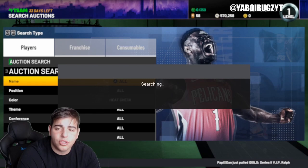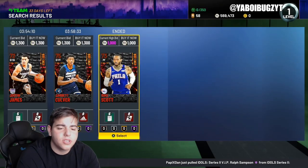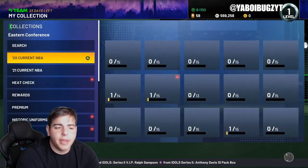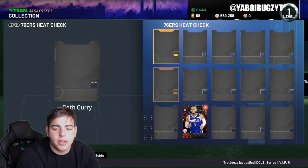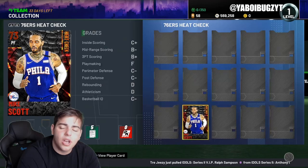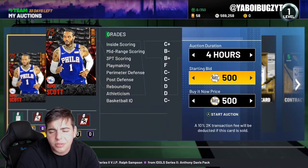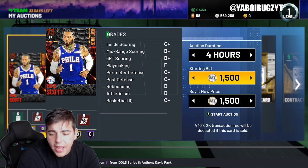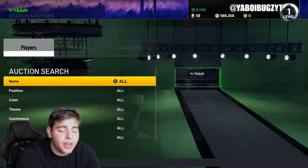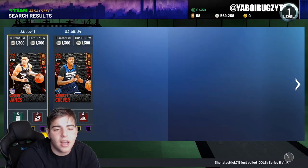Look at that — Mike Scott for 1,000 MT. Let's see how much I can make. We're going to sell him for 1,500 MT. We're going to make around 300 MT. I'll take that any day — it's free MT. You do that a couple of times per minute, you're going to make a pretty decent amount of MT. Especially if you're a budget baller, you just got to work the market a little bit.